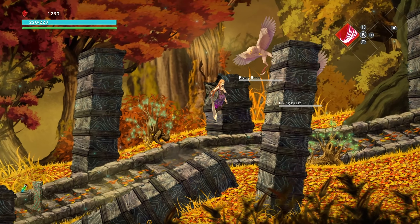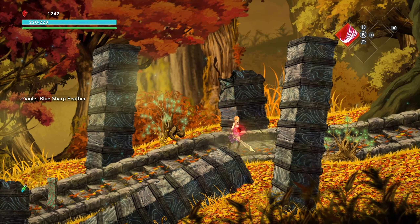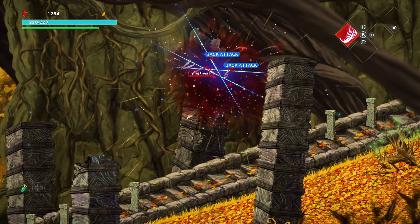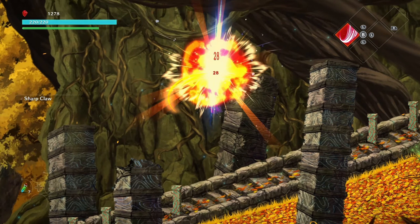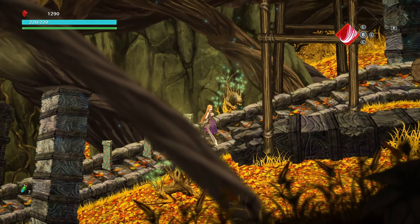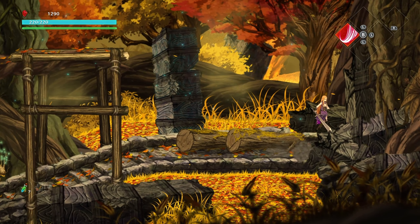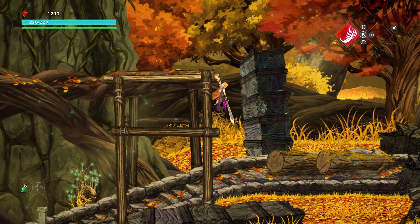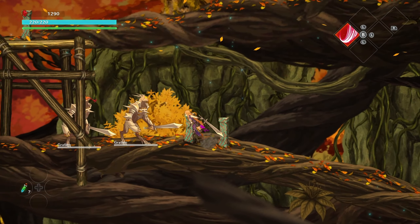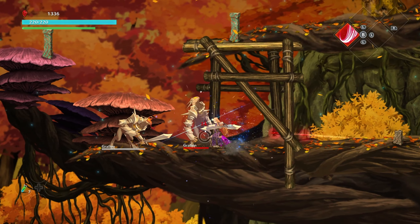Here's the map, and in good old metroidvania fashion I'm guessing we'll run into obstacles — like not being able to reach a platform without double jump, or not being able to hit through a specific wall because we don't have the right skill or weapon yet. We have to go back later when we have those skills. It's a really clever way to design the game — the path is already there but you can't reach it until later, and enemies always respawn so there's always something to do.